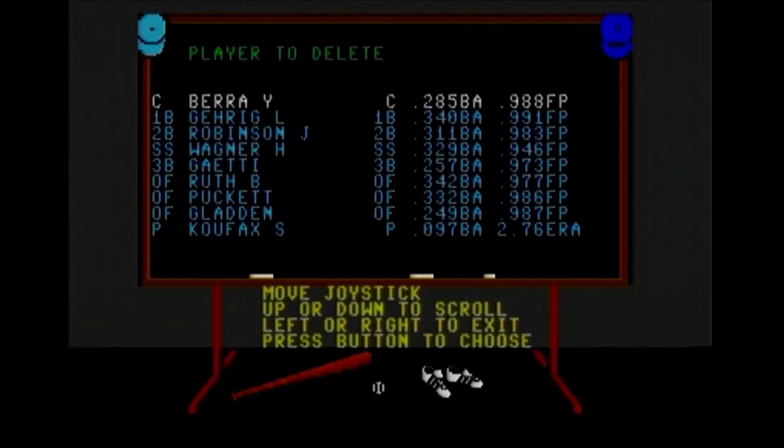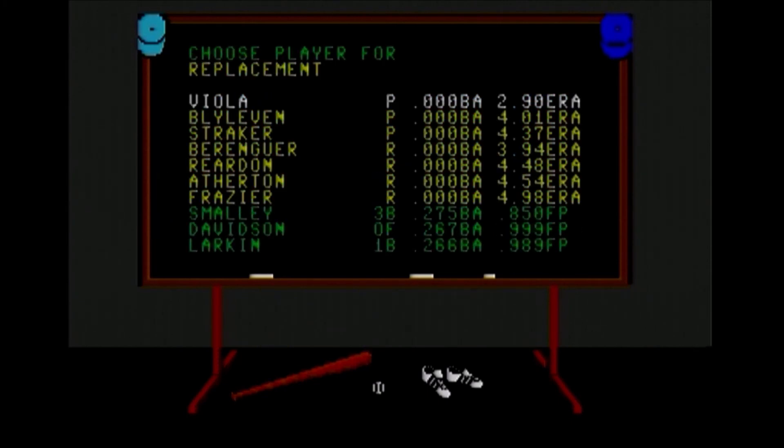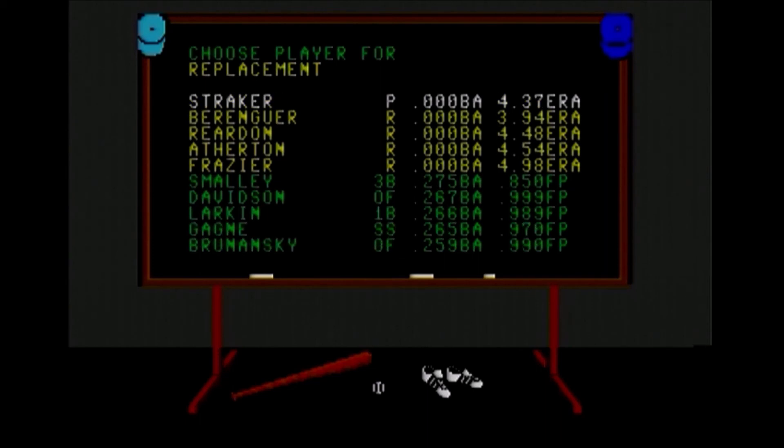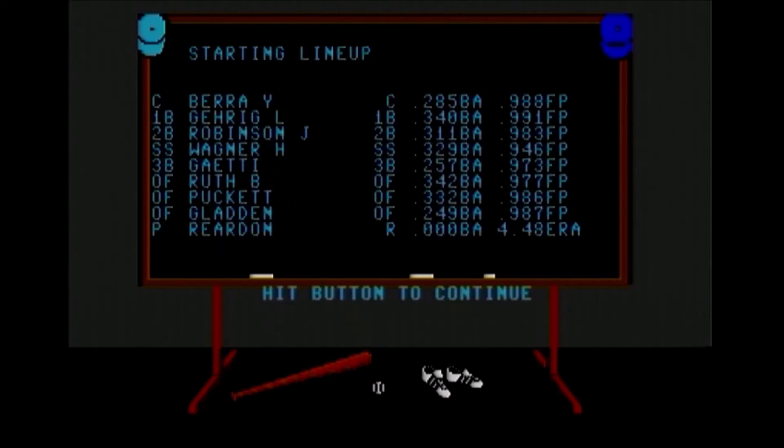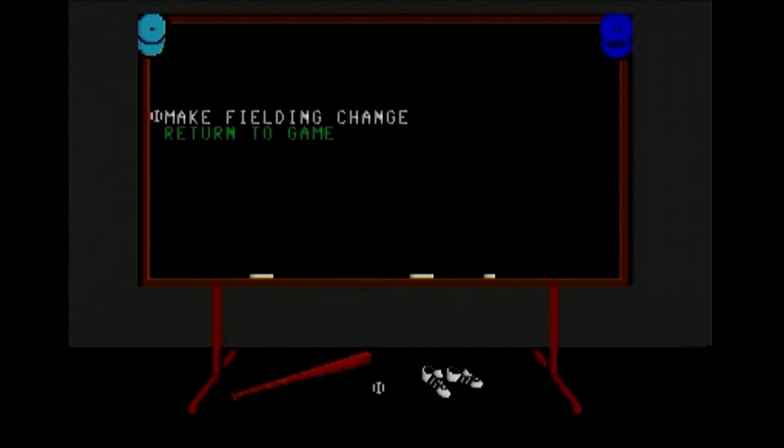It does load the menu and doesn't take too long. Now it says delete player — it's like 'oh, delete him from the floppy disc forever,' but no, just temporary. Let me just put Jeff Reardon in. And there's one other thing you can actually do which is a little surprising — you can reposition the fielders individually. Once it loads back, I hit the R key and then I can select a fielder and select where he should stand.